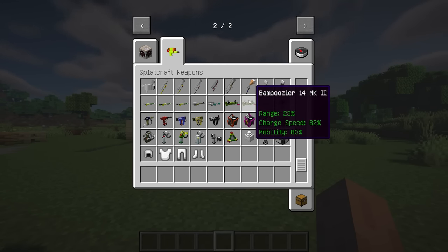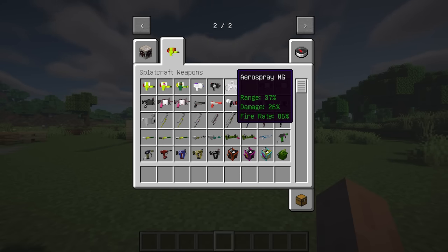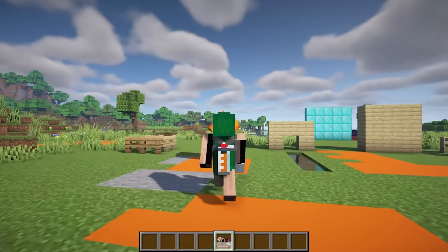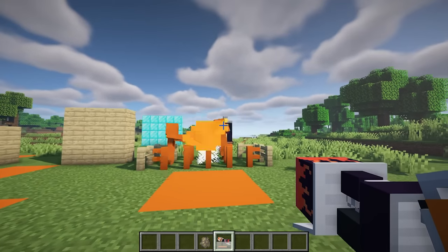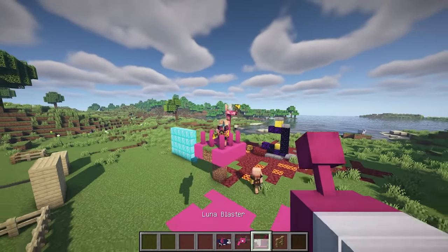The currently available weapon classes are shooters, blasters, rollers, brushes, chargers, dualies, sloshers, and sub-weapons. The blaster fires explosive ink projectiles that burst on impact, covering the surrounding area. They can deal significant damage if you hit opponents directly with the projectiles, and they are known for their area control abilities and can be a high-risk, high-reward choice in battles.